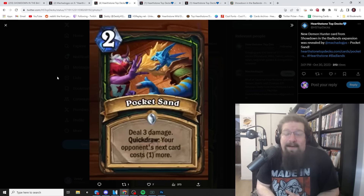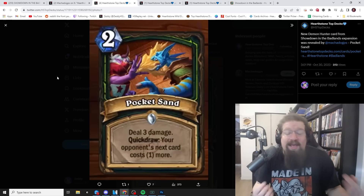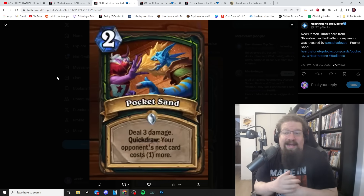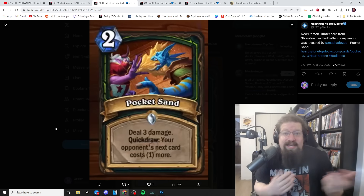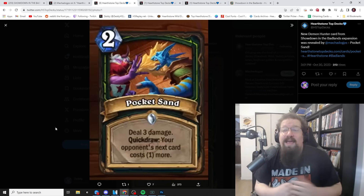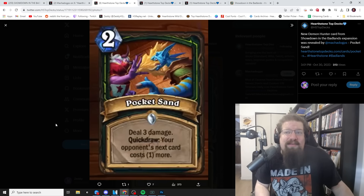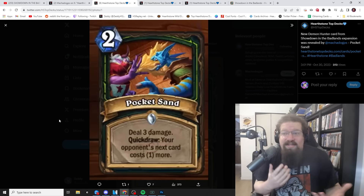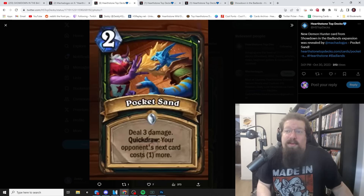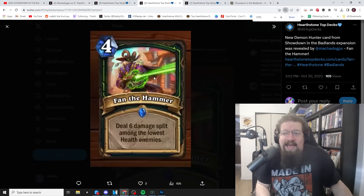At the end of the day, it's two mana deal three — those cards almost always see play at some point. It's a good card; Demon Hunter can use it in multiple decks. If you get the Quick Draw that's great, if you don't it's still two mana deal three which is fine, and when you discover or create it that'll give you the Quick Draw. I'll give it a three out of five in both standard and wild — it's a good solid card that could slot into multiple Demon Hunter decks.